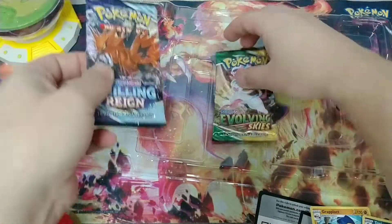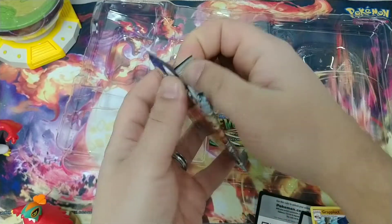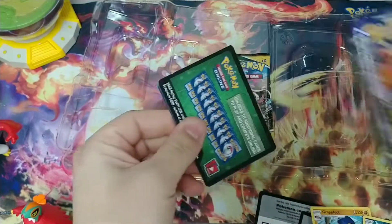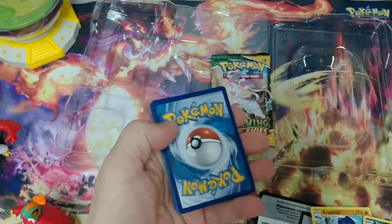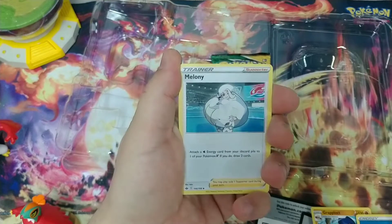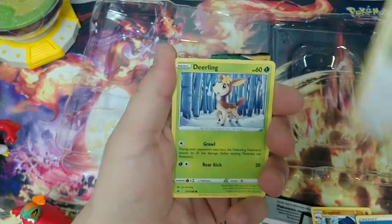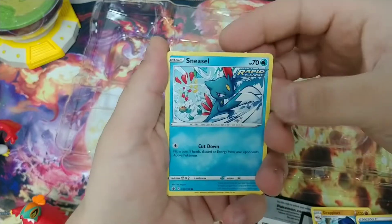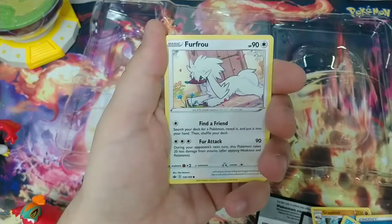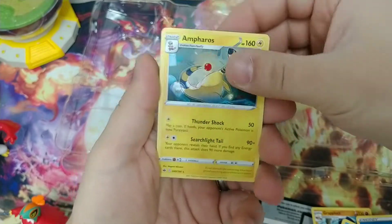And the Chilling Reign with the Zapdos pack art — that'd be a cool pull to get from this one. Also heard it referred to as Chilling Pain, but we'll see. Got the Melanie the Whirlipede. Seabold. Deerling. Sneasel. With the Abomasnow. Farfetch'd. Furfrou. Venipede. Reverse Sobble. Ampharos. That's it — that's all you get.